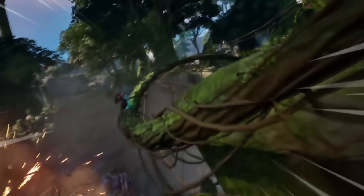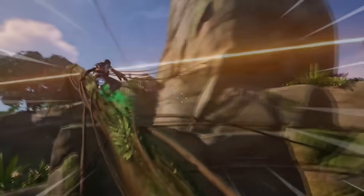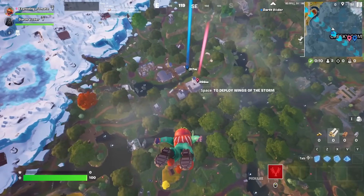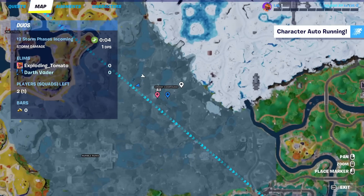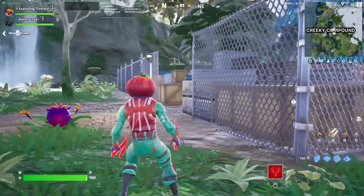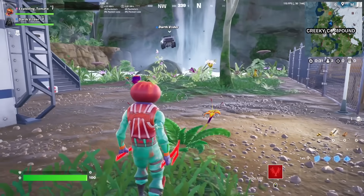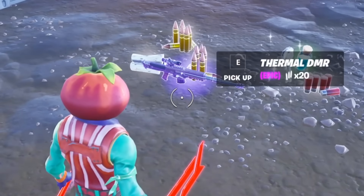Season 3 just came out and it is crazy — from new mythics to rideable animals, today we're gonna look at everything new in the update. Welcome everybody to season 3! We're gonna land at Creaky Compound, one of the brand new POIs in the middle of the jungle. As you can see, we've got really weird-looking flowers — apparently they explode. Thermal DMR too — this is gonna be disgusting to use.